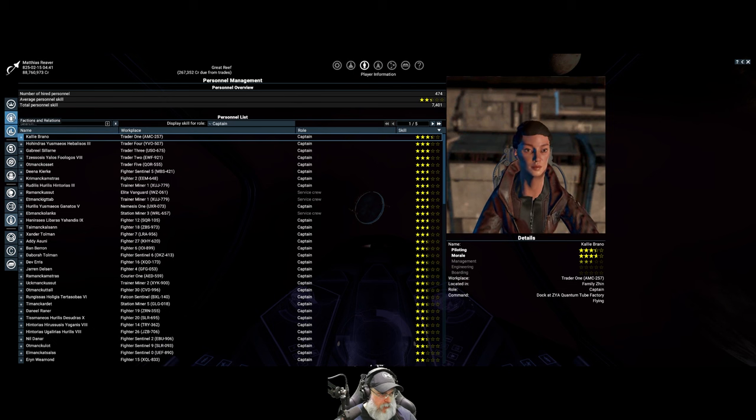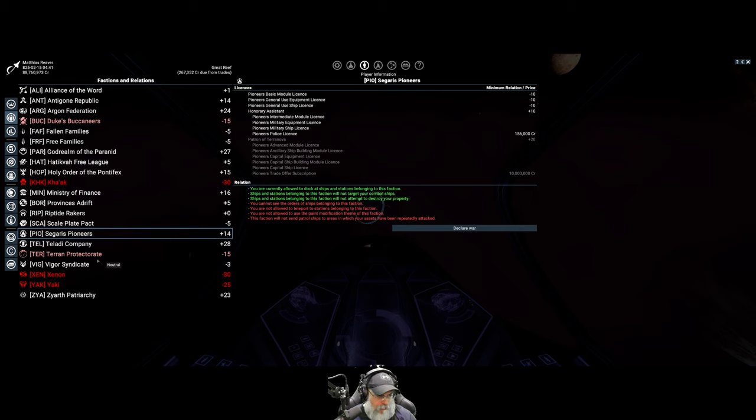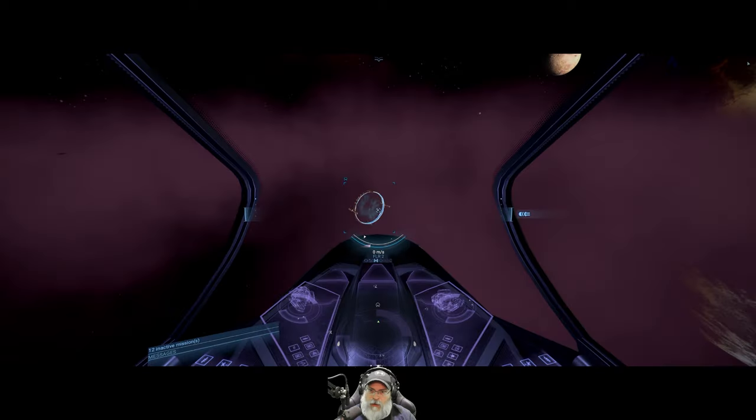Speaking of rep, let's look at a couple of things. We're at 14 with Cigars now. I've got one courier up in the Vigor Syndicate space working on that - we started off at minus five and now we're at minus three, so that's improving. And for Provinces Adrift we'll start working on rep with them too.